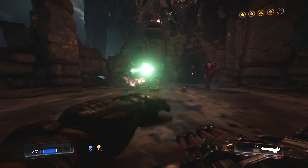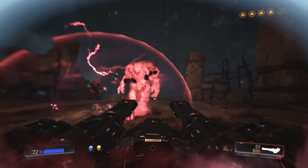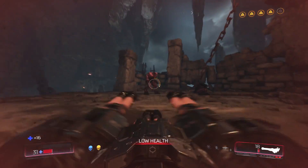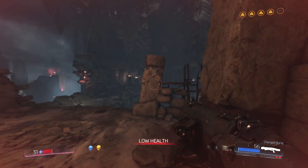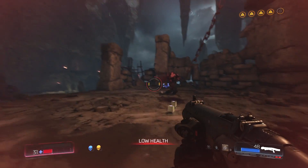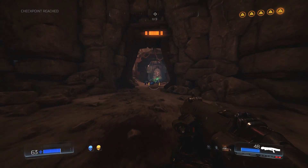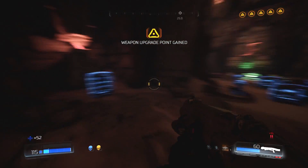We've got two to go up against — this should be tricky. But this is where using the Siphon Grenade is always recommended. Takes a little health from them, gives it straight back to you. We're going to soften up this guy before he kills us. Bad Baron — back to the Demon Pen for you. Thankfully there's a lot of health through here, so we'll be in good stead when it comes to dealing with the bosses.